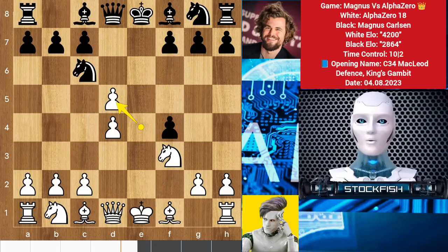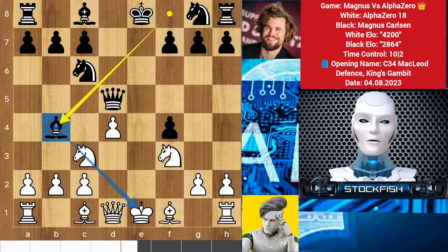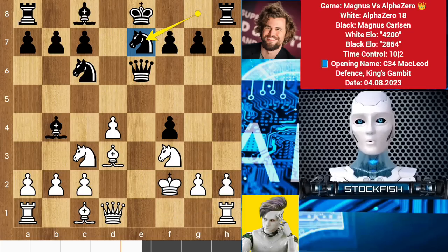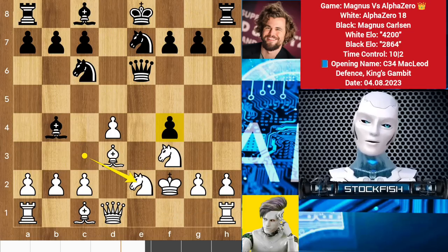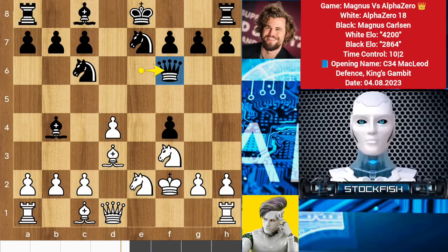Magnus responded with d5 to target the pawn. You may think of pushing the pawn, but there is the amazing g5 move to wreck your knight squares. Always try to see from your opponent's point of view. After center exchanges on d5, knight c3 targets the queen, so bishop before to pin the knight, which is why AlphaZero played bishop d3. Magnus responded with a queen check, and AlphaZero played the bold king f2 with the idea of playing rook e1 to pin the queen.